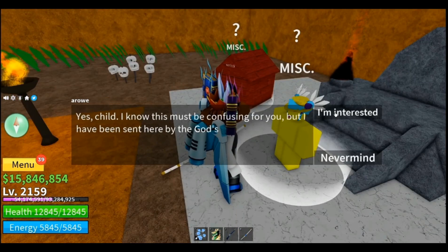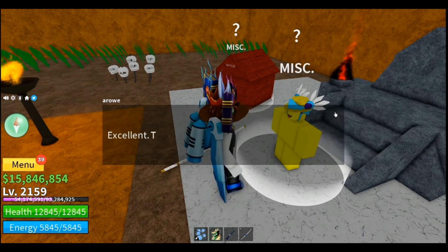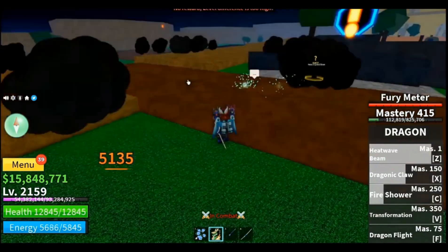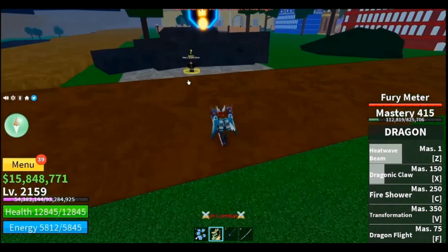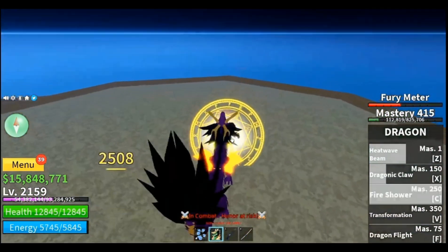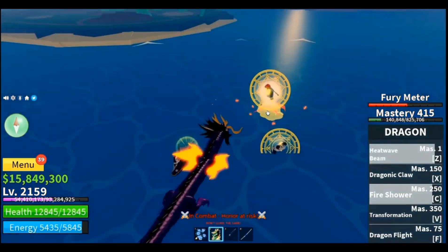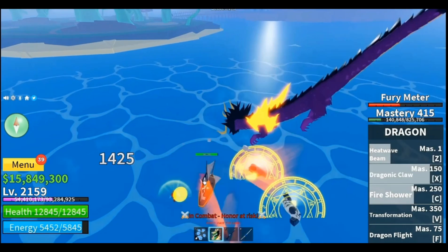Then talk to the experiment to get the ghoul race. Basically, upgrade your ghoul race to a higher version in the Temple of Time by completing the Trial of Carnage.